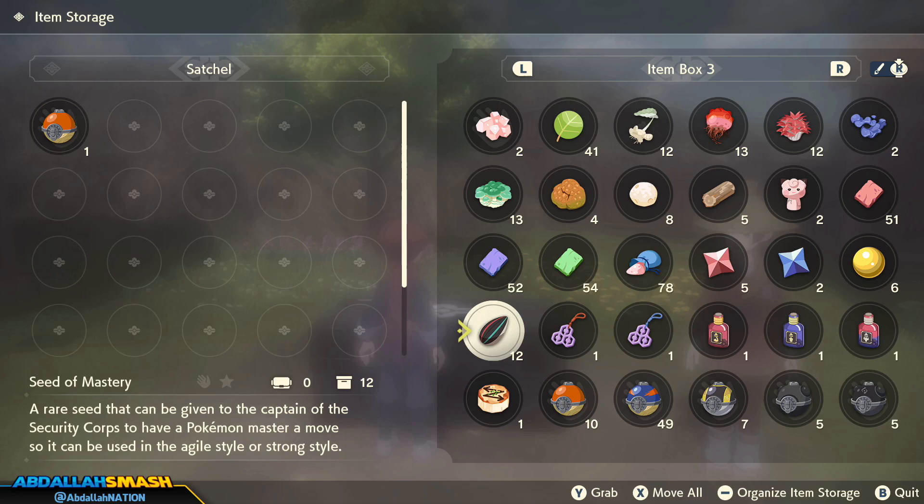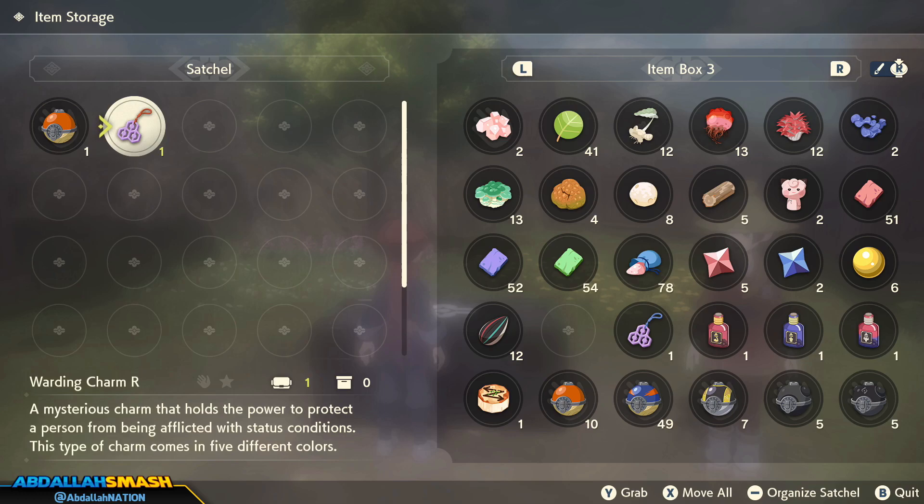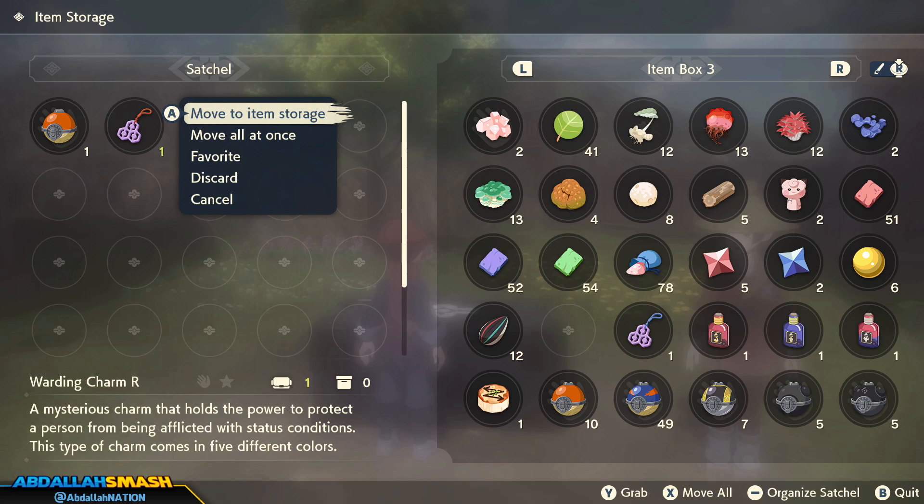Next up is a Seed of Mastery. You know how Pokemon have agile style and strong style moves? They naturally learn how to do that upon leveling up, but if you don't want to wait, you can bring the Seed of Mastery over to the move tutor and have them teach a Pokemon how to do those strong style and agile style moves on any of their moves. Next up is charms — you want to hold any one of these charms in your satchel at all times to gain their effects. While holding the Warding Charm, you'll be able to protect yourself from being afflicted with status conditions.